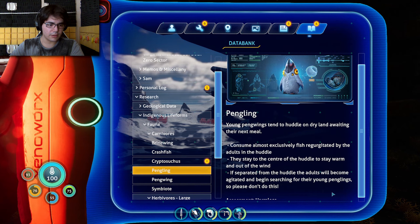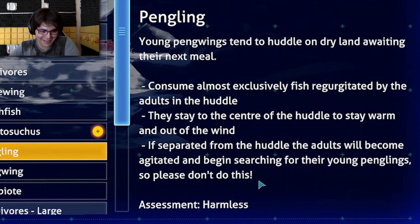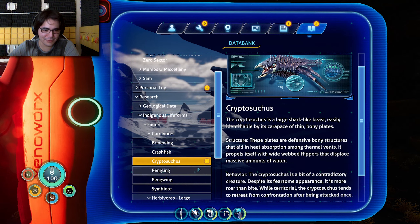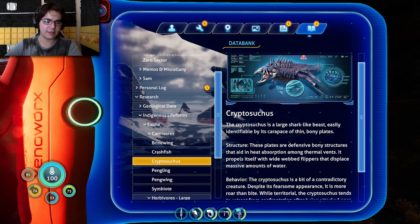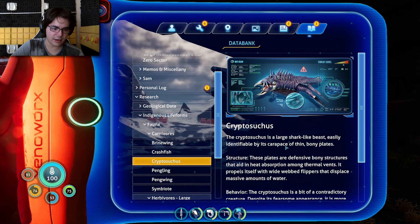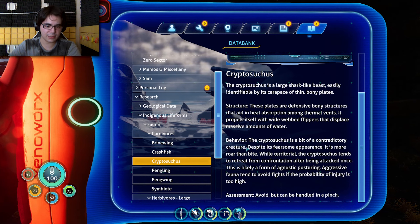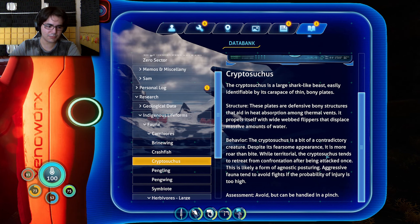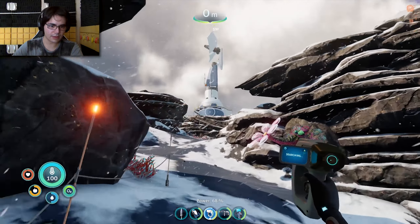Pengling: young penguins tend to huddle on dry land awaiting their next meal, consuming fish regurgitated by adults. They stay to the center of the huddle to stay warm. If separated, adults become agitated and begin searching for their young penguins — so please don't do this. Crypto-suckus! I like suckus — it's a suck creature. A large shark-like beast with a carapace of thin bony plates that aid in heat absorption near thermal vents. Despite its fearsome appearance, it is more roar than bite — while territorial, it retreats after being attacked once. That would have been good to know.